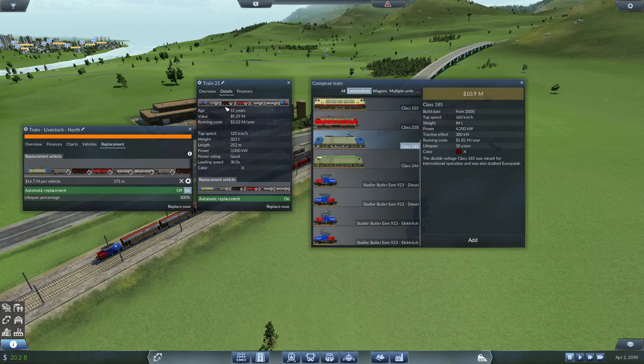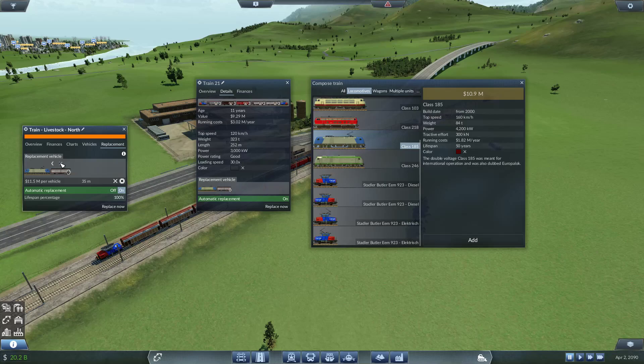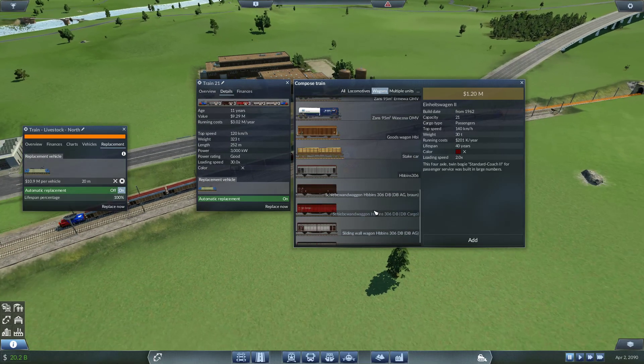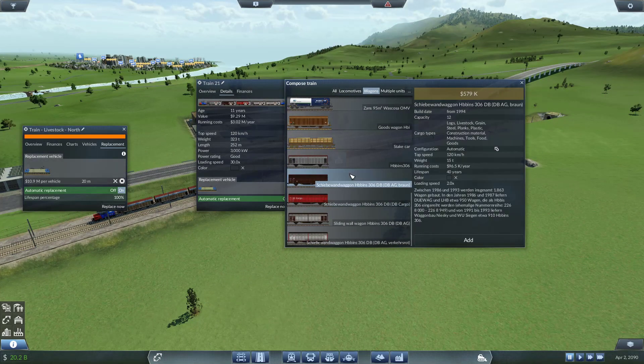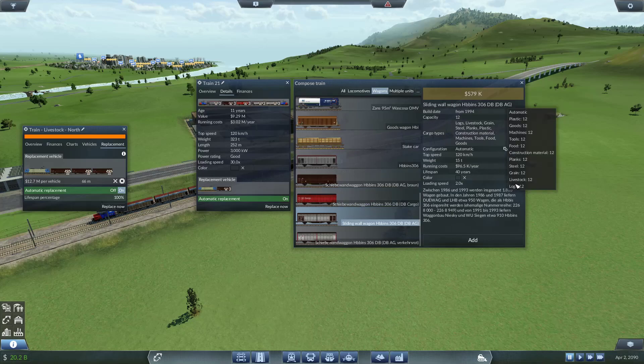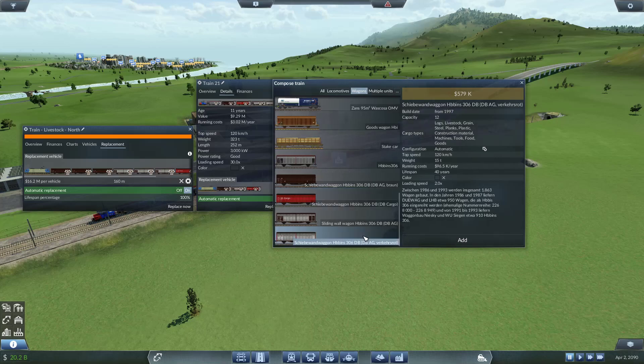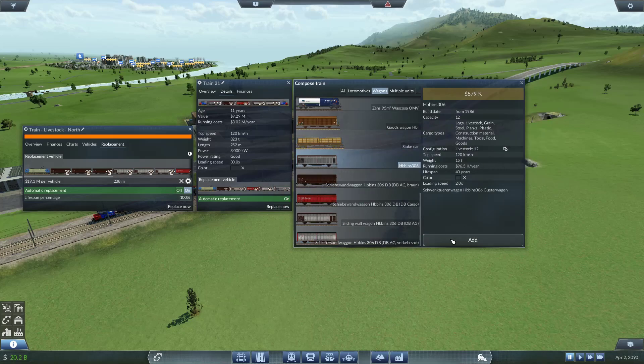Currently this train is three, three, three, three, three — that's 15 trailers. But what we have as a replacement is only 10 wagons, so we'll have to change that up. We also need to make sure we only pick up livestock otherwise it will pick up the wrong cargo. Let me remove that and get one of each wagon — livestock yes, one two three. Let's get these plain looking ones, one two three, and switch it up with the red one just to make it more visually appealing.